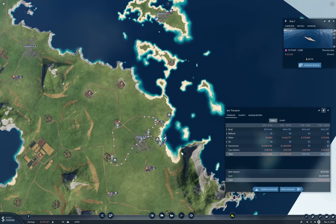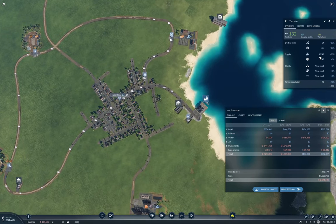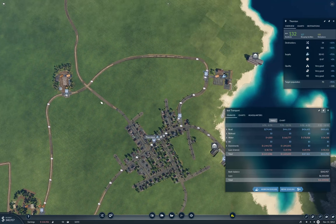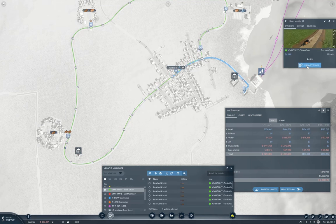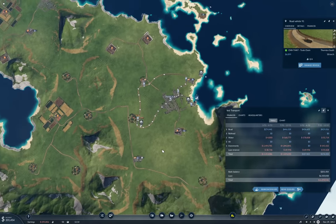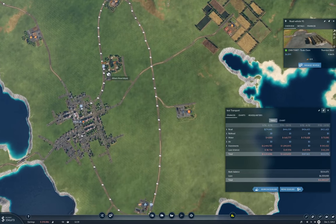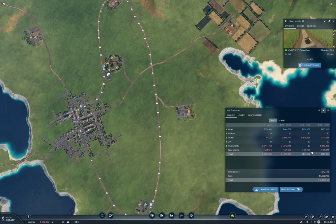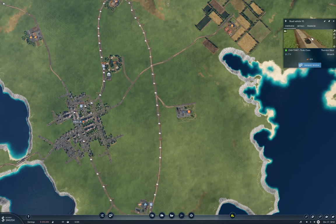Thornton could probably use a few more vehicles on this line. Let's manage vehicles — one, two, three, four, five. Duplicate them. Okay, that's a fast way to get more vehicles on a line. We still have a net positive even after buying vehicles, so that's good.